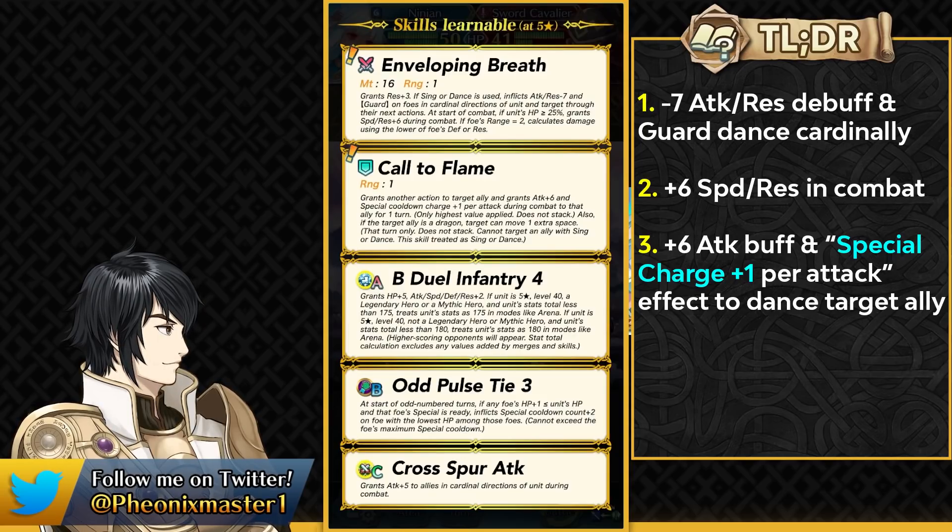Because of these two effects she can function really well as an Aether Raids offense dancer, because inflicting the guard effect on the enemy is going to be helping you tremendously with your tanks as the enemy is not going to be able to trigger their specials. The special cooldown that she can give to a tank is also really helpful so that they can run some kind of different sacred seal. Ninian is not going to be as insane as Harmonic Azura or Duo Peony but she's unique enough and can be useful in her own way with this Ruse Dance and also by giving the special acceleration with her dance.